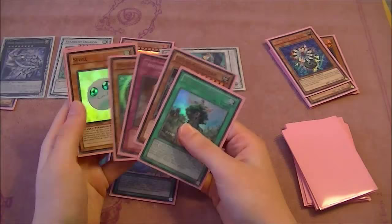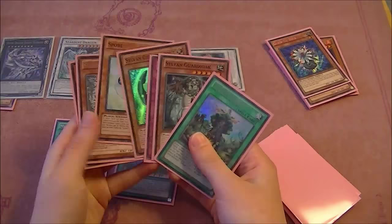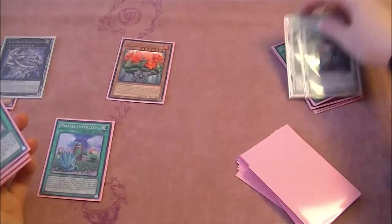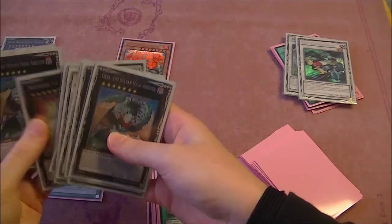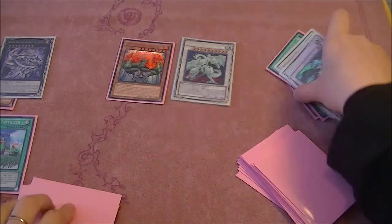That means we're going to draw into more spell traps, which are really nice late game. We're going to get rid of one of the miracle fertilizers as we used the glow bulb to make formula, then we're going to go to the big daddy — there you go. We're going to go to the big daddy. Have we used charity this turn? How many are engraved?